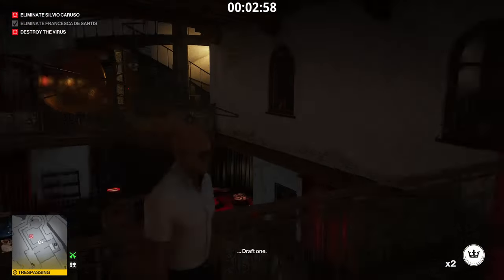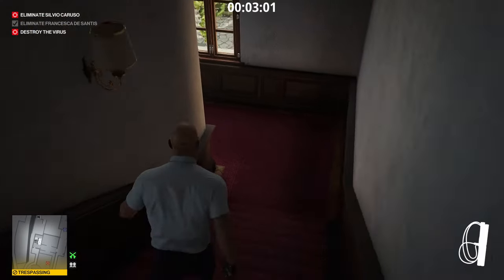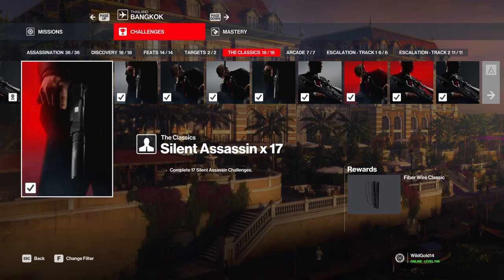The fiber wire is available from the very beginning — you don't have to unlock it. However, if you want to unlock the fiber wire classic, you can do so by completing 17 silent assassin challenges on any Hitman maps.